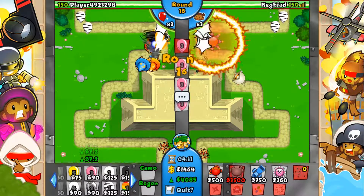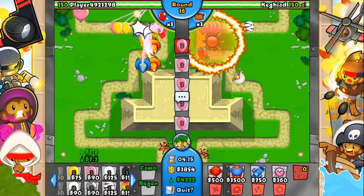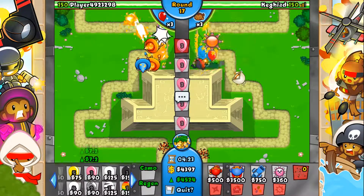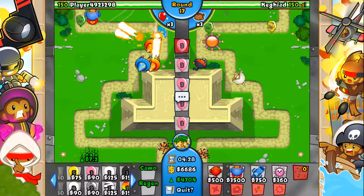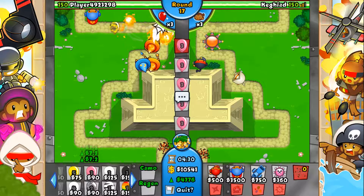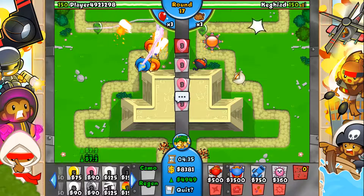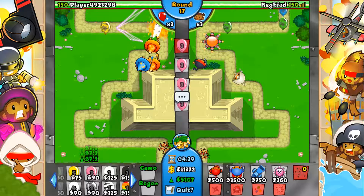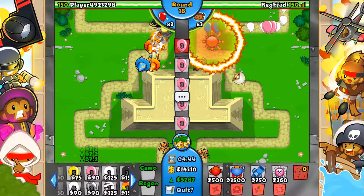We're coming up on 3,000 eco now around round 14 — I love it, I love Bonanza! He's spamming out pinks like crazy too, so he's spending his money on eco which is good — means he's not saving up for some big MOAB rush or anything like that. My three towers are doing okay. I can get a balloon jitsu ninja right now.